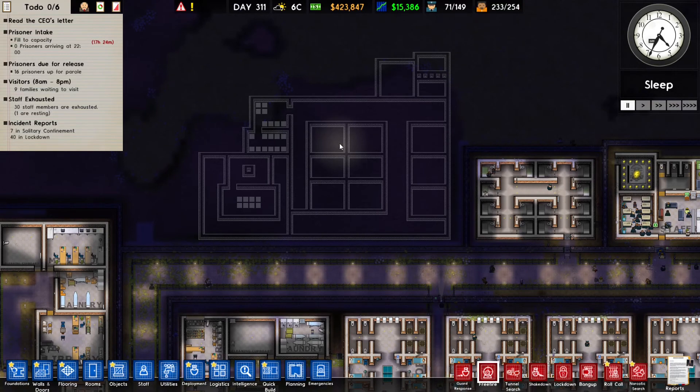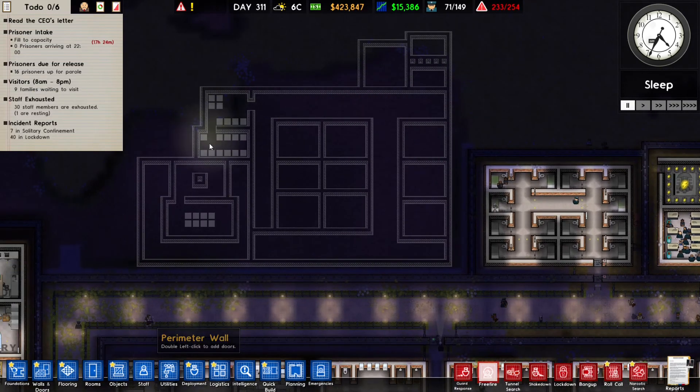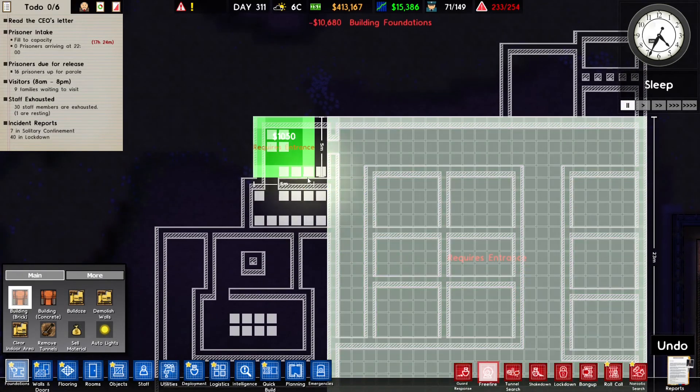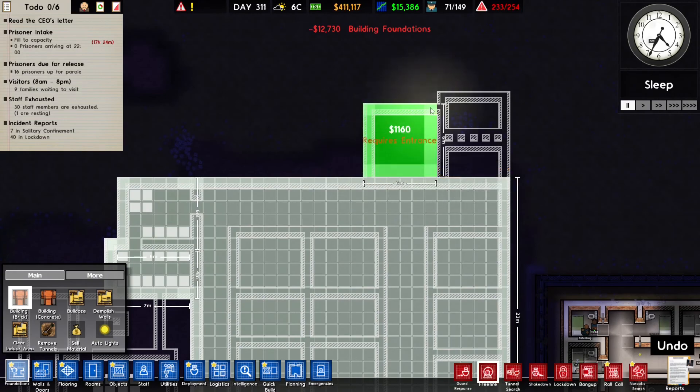But I'm still going to do it — add the death row section to my prison. Let's just build it and then we can get into it more later on.